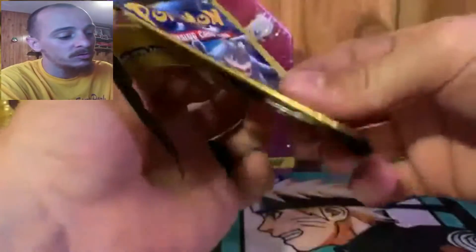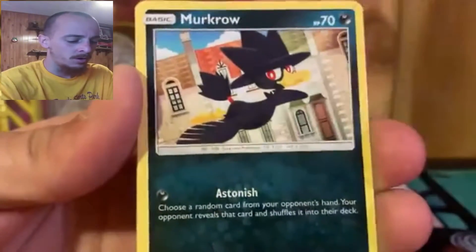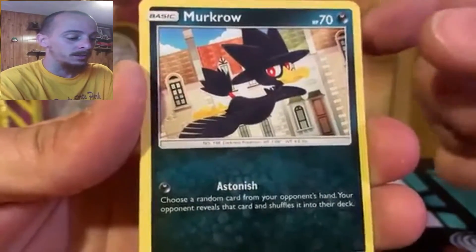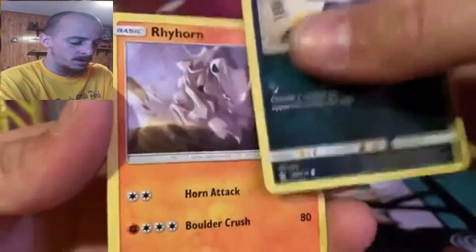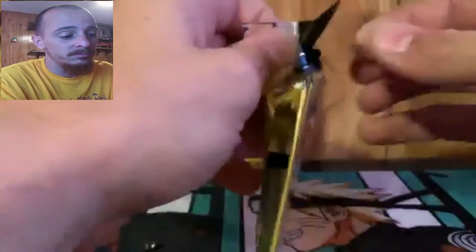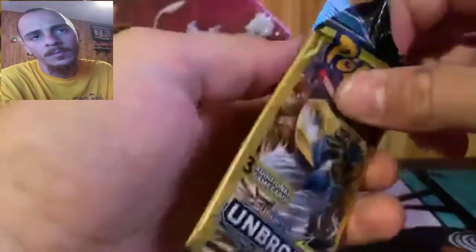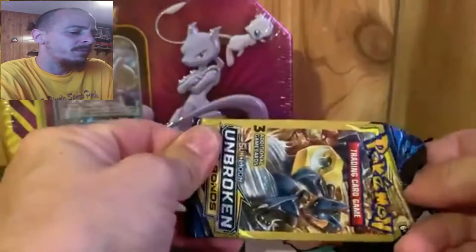Moving on slowly but surely. These packs are unforgivable - they do not want to open. If there's an easier way please let me know. So we got a Murkrow - this bird is actually really cool in the regular Pokémon game. We got a Rhyhorn and a Fairy Energy. I stopped playing Pokémon after they kind of got repetitive - after what was it, Diamond and Pearl maybe, or Gold and Silver, probably Gold and Silver.